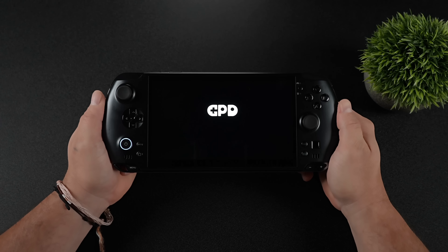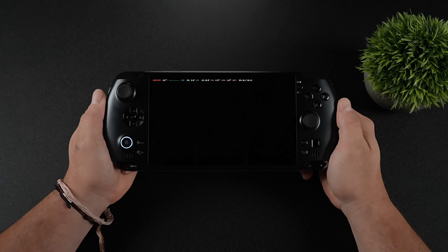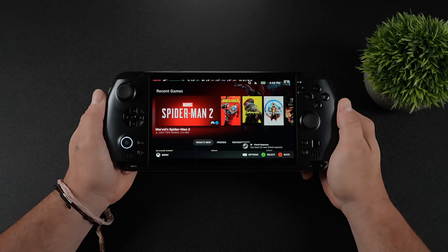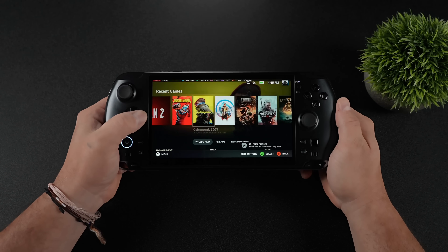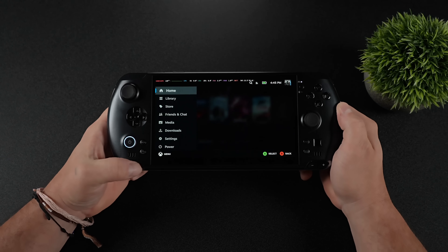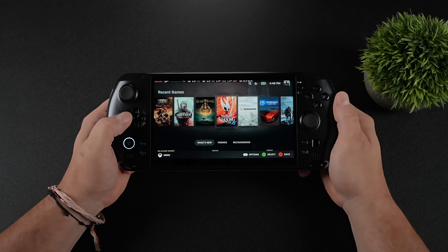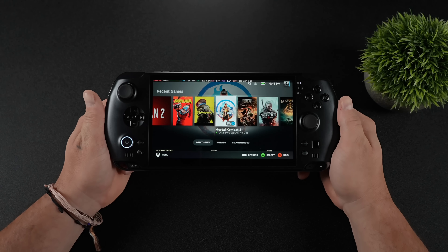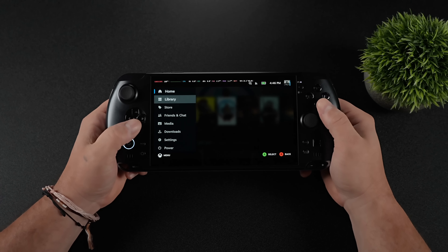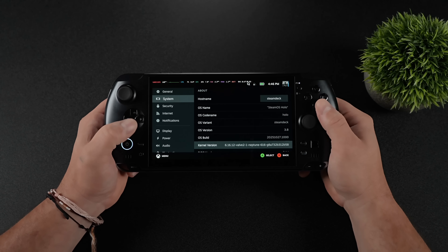This is the most powerful handheld on the market right now, the GPD Win 5, and in this video we're going to be taking a look at official SteamOS running on this device. Performance here is absolutely amazing on the GPD Win 5. What we've got here is the AMD Ryzen AI Max 385. They also make a 395 version, but I wanted the 385 because with this we do have less CPU cores, but we've still got a very powerful iGPU, the Radeon 8050S.